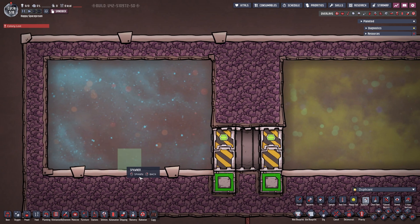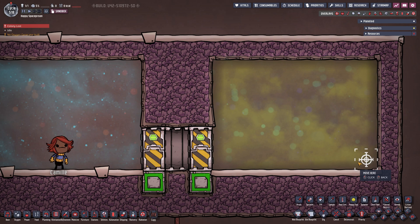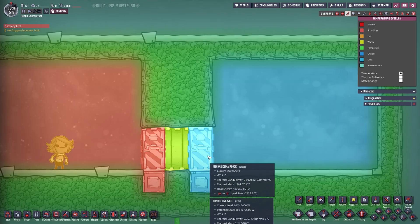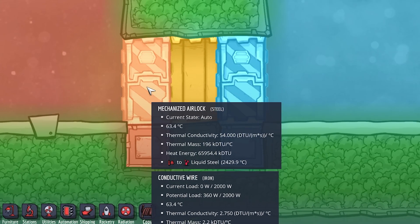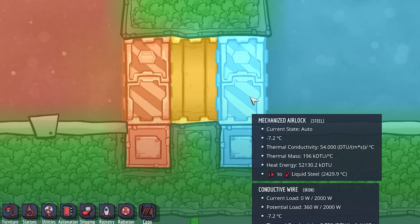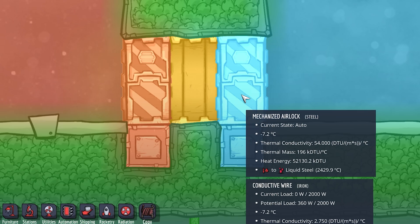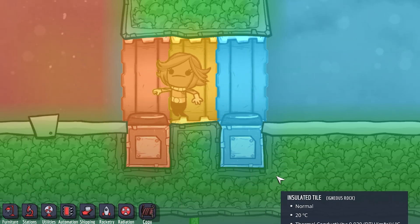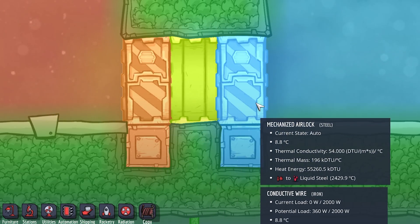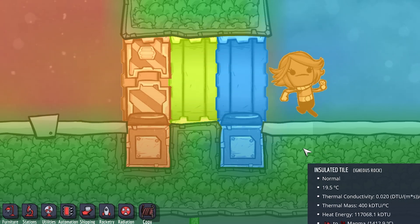Let's spawn in a duplicate — Camille — on the left side and tell her to move right. We'll watch it with F3 temperature view: 87 degrees on the left, negative 27.9 on the right. She walks through, the door closes then opens back up. We can see a little bit of temperature has moved around. We send her through again to see diminishing returns: now it's at 8.8 degrees and 52.4 degrees. Every time she passes through it will equalize more and more until it normalizes — that is absolutely normal.